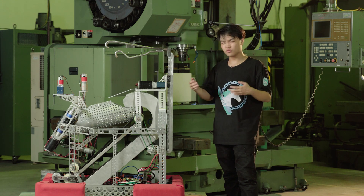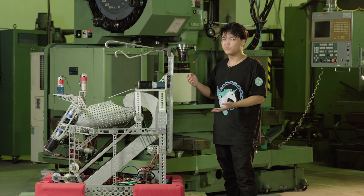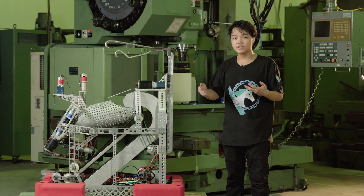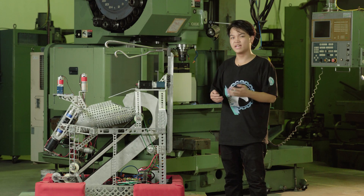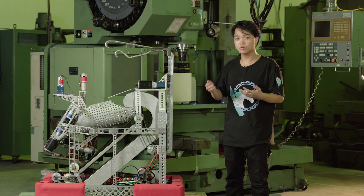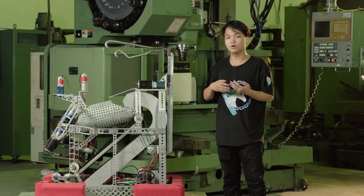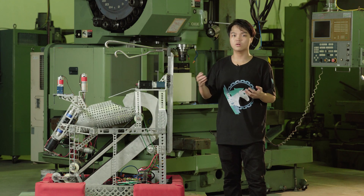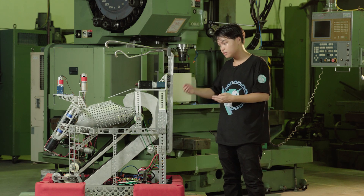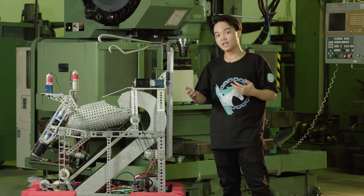You should build your robot in a feasible order, so you should start by putting together the drive base first. After that, ask the electronics team and the programmers to test this drive base right away to make sure that it is controllable. On the mechanical side, make sure that the wheels are lubricated and the chains or belts are nicely tensioned.